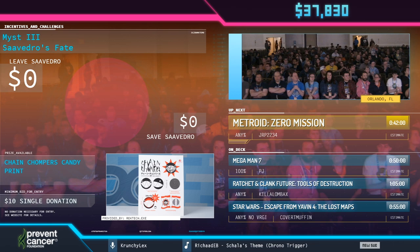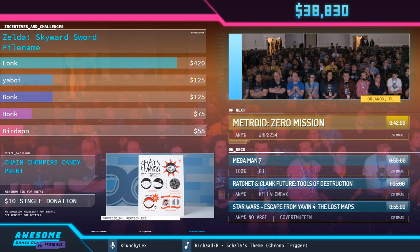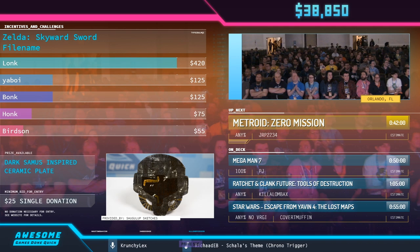Oh, boyfriends, have we got a treat for you. We have traveled to the opposite side of the world. We have brought back the Thunder from Down Under. His name is JRP, and this is Metroid Zero Mission. Take it away!